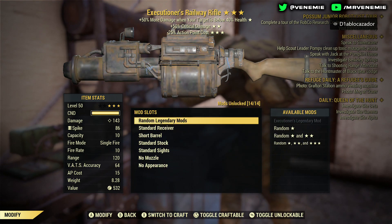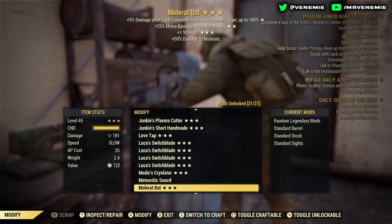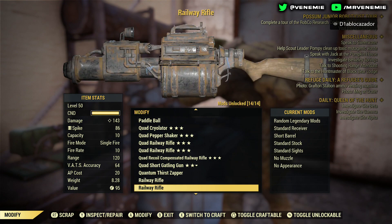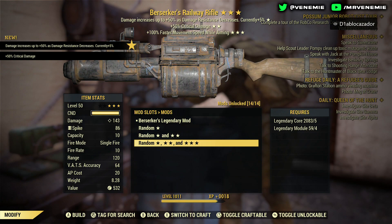Coming on with the next one: an Executioner — plus 50% critical damage, minus 25 action point cost. That is great for VATSing, that is absolutely great. That is something I know you guys would enjoy. We're going to put that in the keep pile — definitely that's a good one.